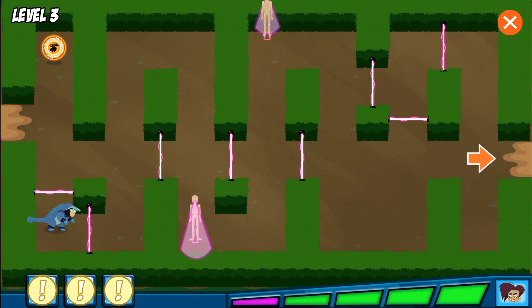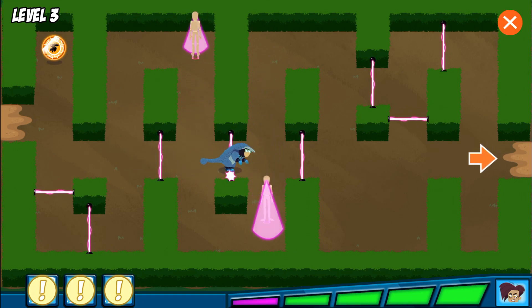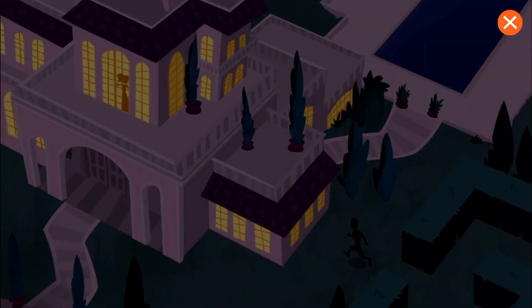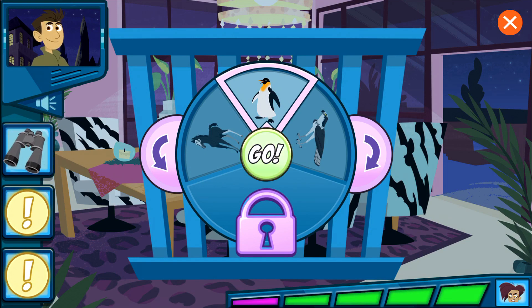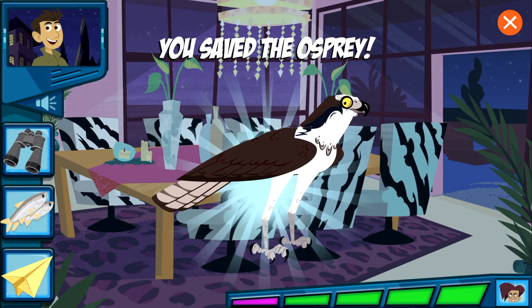Yes! We got all of the clues! Awesome! Now go to the mansion and save that baby animal. Guess which animal: this animal has great vision and can see very far away; this animal loves to eat fish; this animal soars through the sky like a plane. All right! We did it!